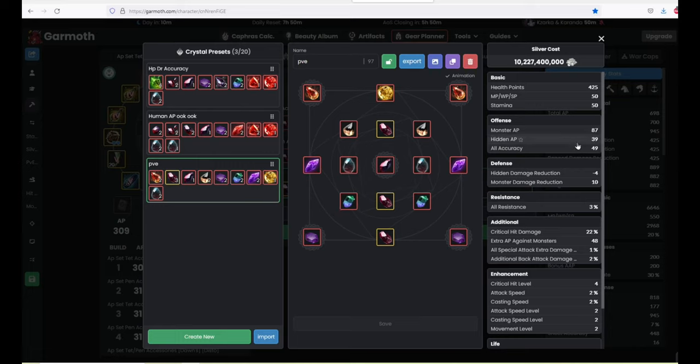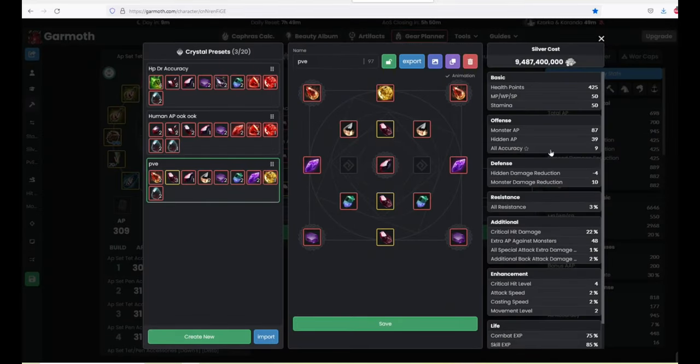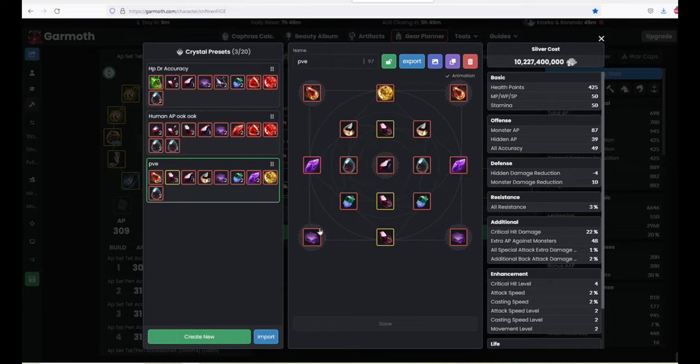With this build you can see you get 87 monster AP as a weapon stat. The hidden AP is pretty good at 39, and you get 49 accuracy. With this build you are sacrificing HP and not getting a crazy amount of accuracy. This probably wouldn't be viable if you took out the gins — you would drop so heavily in accuracy. So remove them and you can see just how much accuracy you lose. Check what you're hitting and missing and work out from there. If you're a succession Musa you might be able to do end-game spots without gins — I'm not entirely sure.